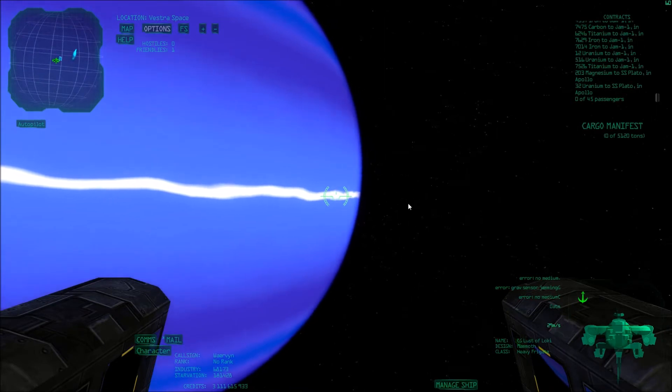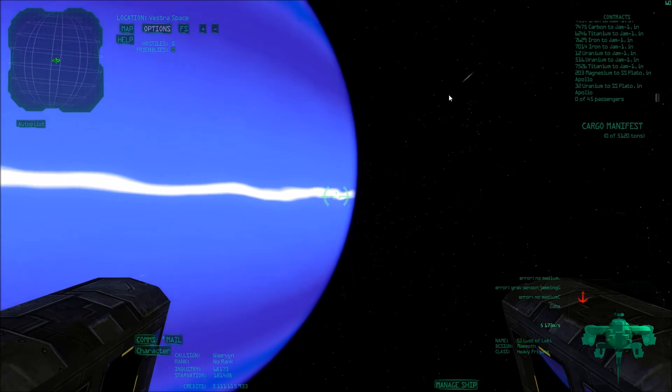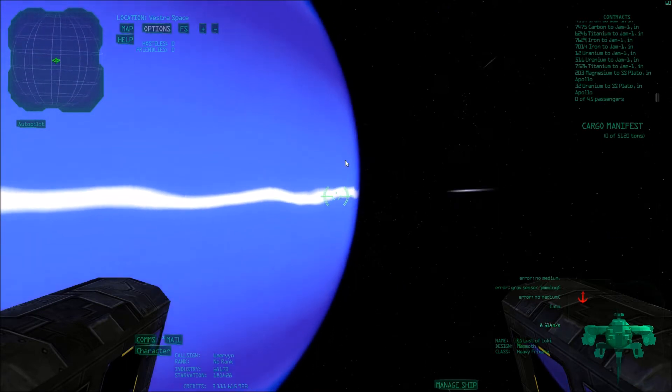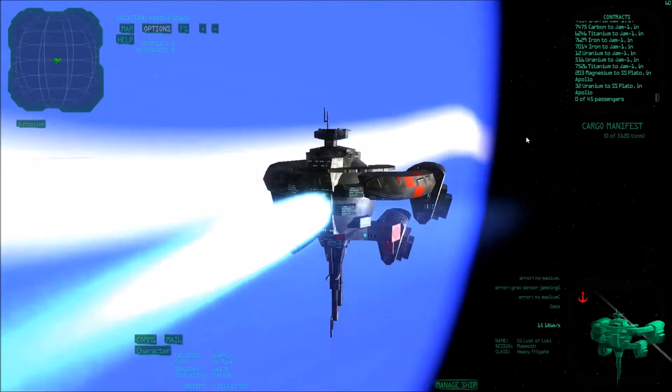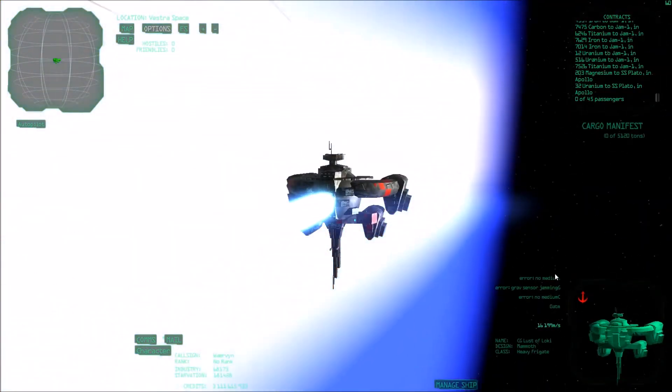There's also green which means oxygen, but this gas giant doesn't have it. Basically, all you need to do is aim for a specific spot on that gas giant and fly into it as fast as you can, because your speed influences how much you will extract.